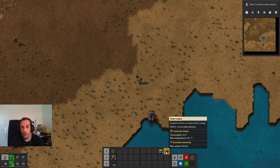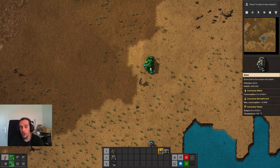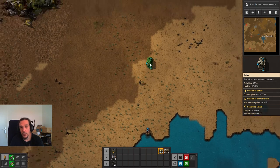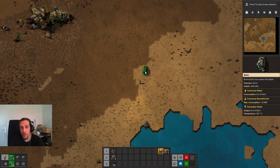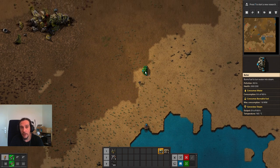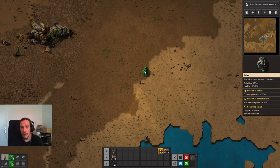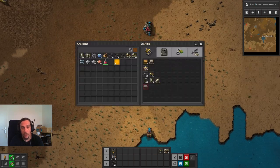We're going to put up the boiler now over here. I just want to make sure we have plenty of room to put other water pumps in without colliding with our other machines. Now we're going to pick up the pipe and put them into the hot bar as well.